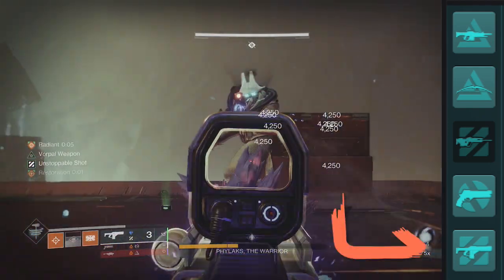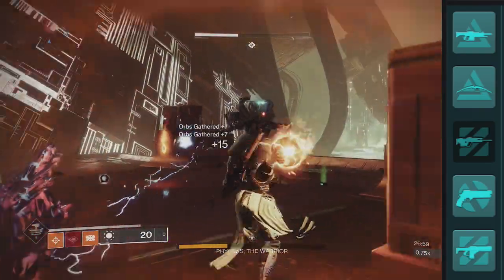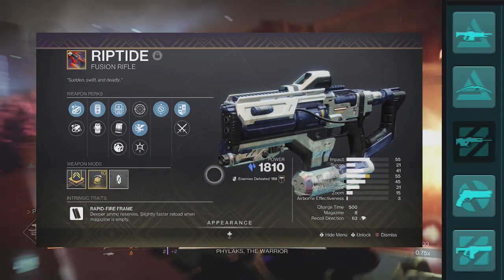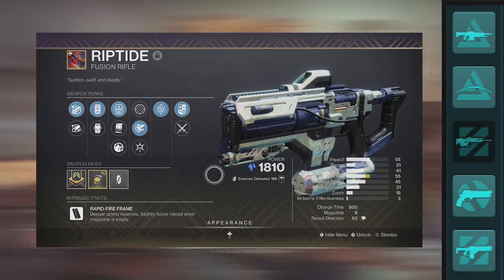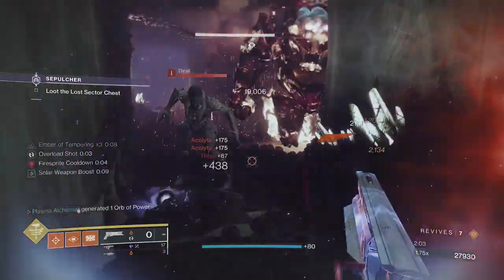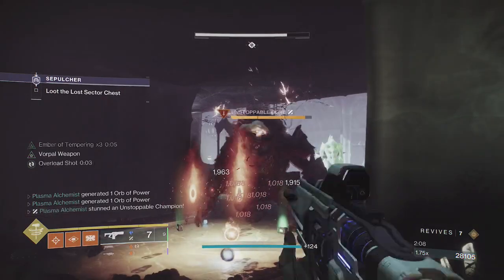For Unstoppables I slotted a kinetic slot fusion — Riptide. With the right roll it's very strong; my roll has Vorpal Weapon for a 15% damage buff on champions and bosses, and also Lead from Gold for bonus special when picking up heavy. Having Unstoppable Fusion on the artifact enabled grants the weapon a 25% damage buff in endgame activities and allows it to stun Unstoppable champions.